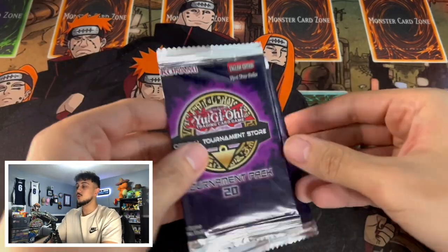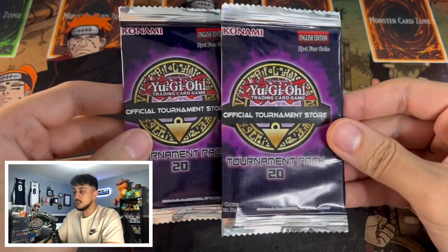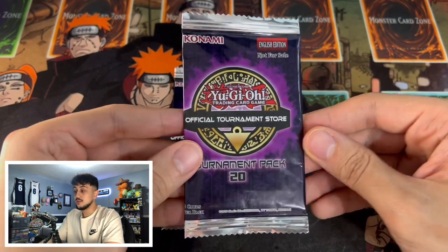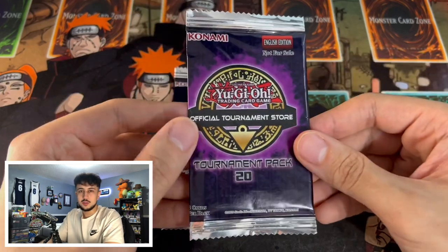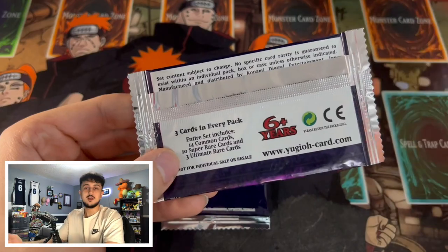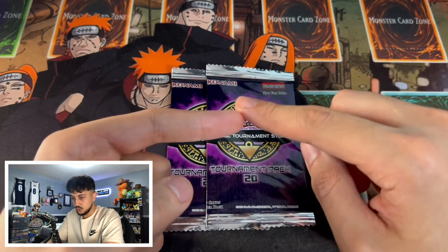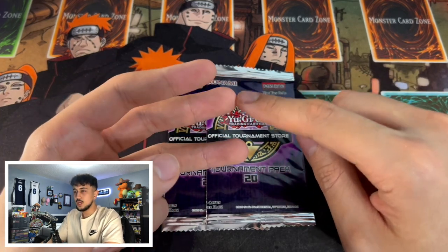So these are the two OTS 20 tournament packs that you get when you enter locals. These OTS packs have three ultimate rare cards in each set, 10 super rares, and 14 commons. The ultimate rares in these packs are pretty good — I think this one has Winter Cherries, Raigeki, and something else.